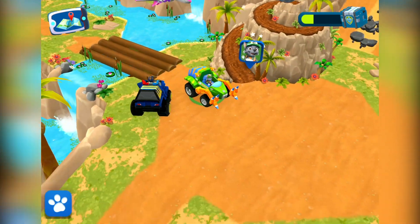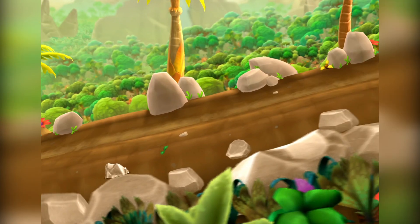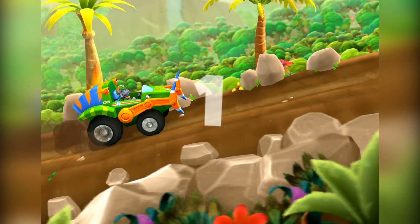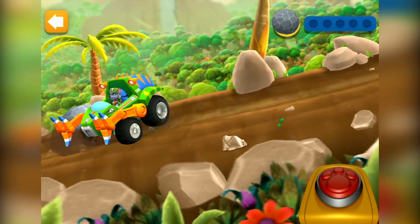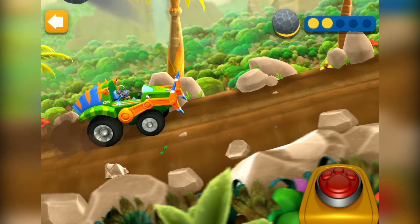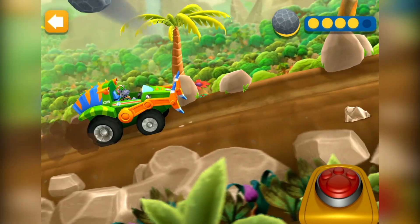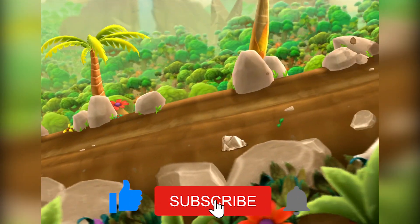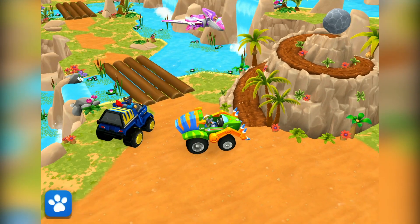Dino Rocky! Tap the boulders as they reach you to throw them off the path. Careful not to get hit though. 3, 2, 1, go! Awesome — dinos can use the path safely again!